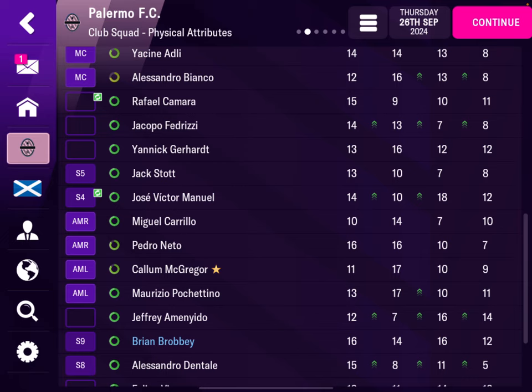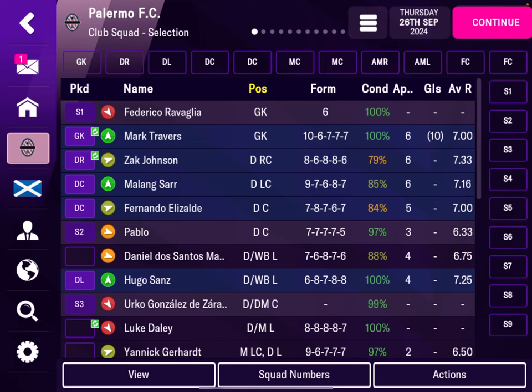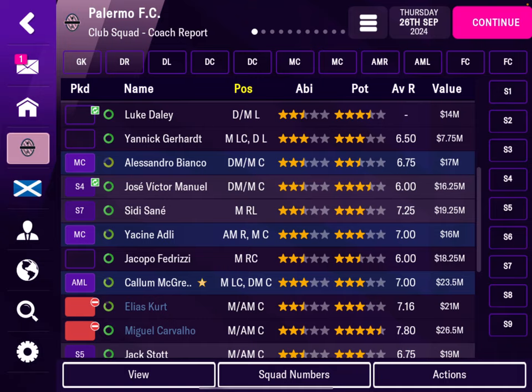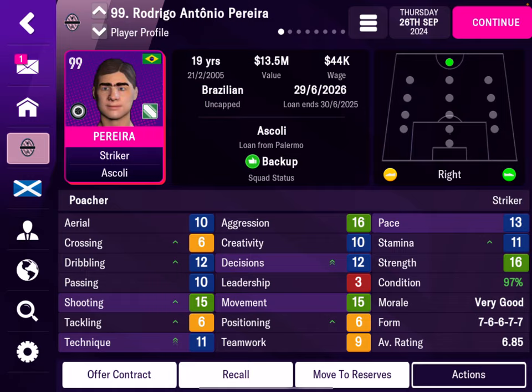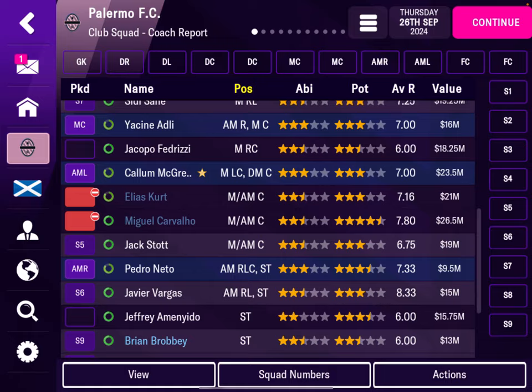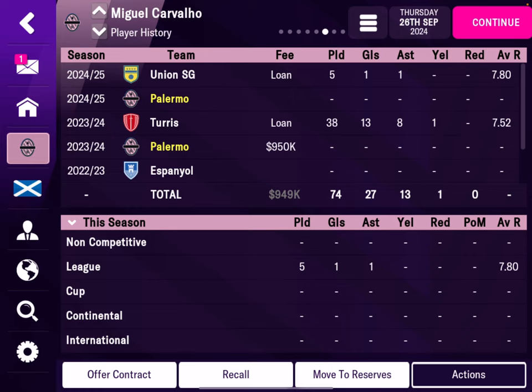Train in the right position. You will also send players out on loans — when they go on loan, they develop very quickly. Monitor them. For example, Rodrigo Antonio is only one-and-a-half stars in ability and two-and-a-half in potential. But Miguel Carvalho is already worth 26 million — I bought him for nothing, just $950,000 from Espanyol, and now he's really a star.